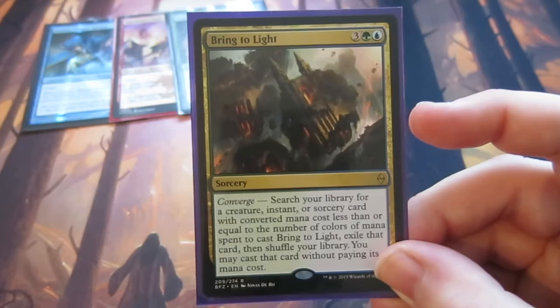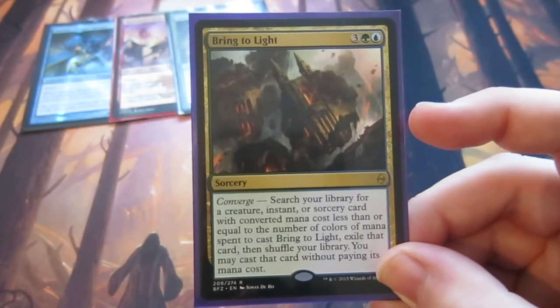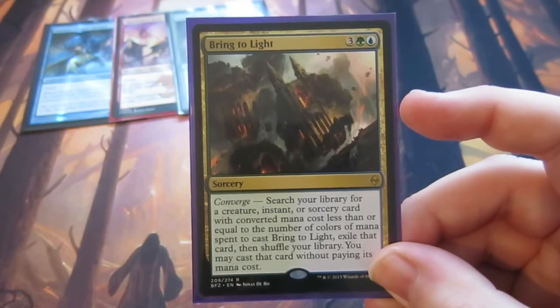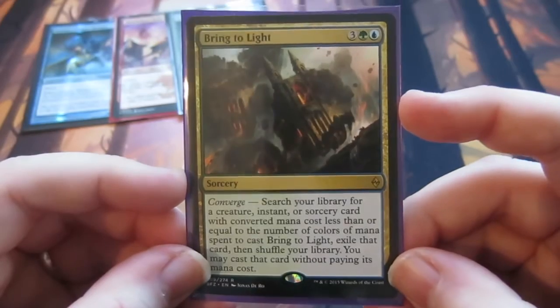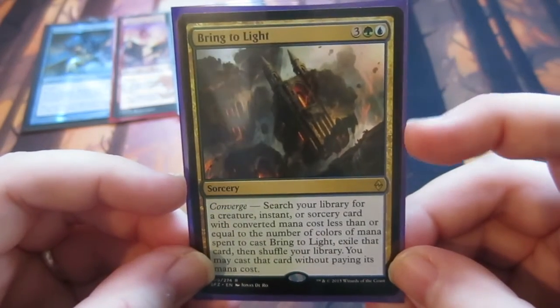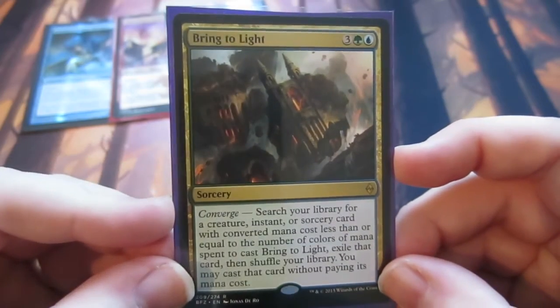It's just such a fun card — it can go and get whatever you want at that time and you cast it for nothing. If you need a Runed Halo, you go and get a Runed Halo. You can basically get whatever you need with this card. With Gifts Ungiven in that deck as well, it's like having extra Gifts in the deck — costs a bit more, but I really do love Bring to Light.